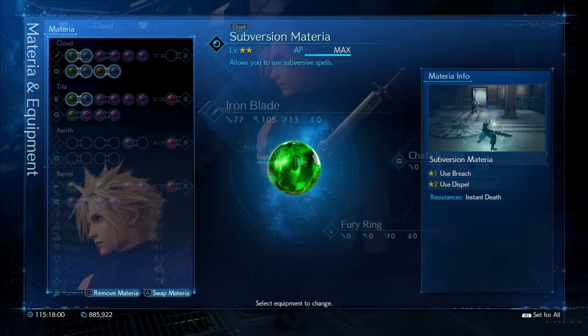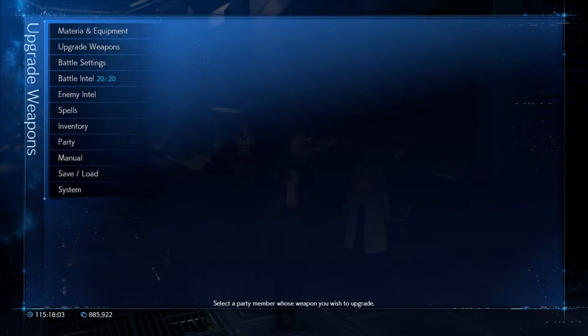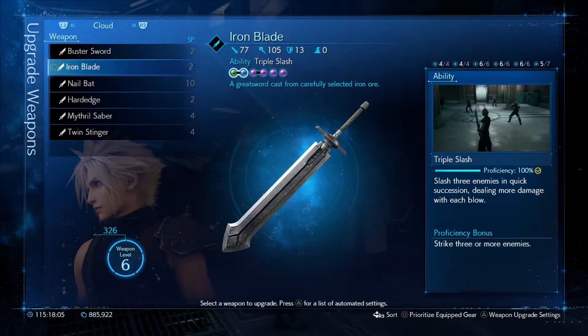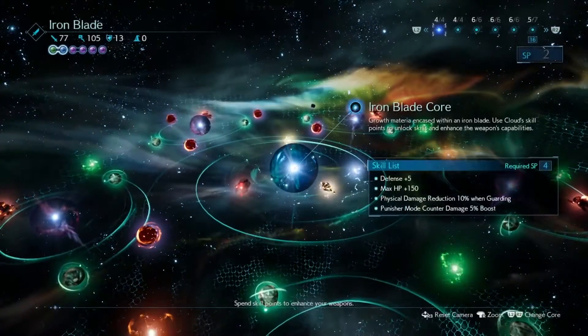You will survive with 1 HP, and the reason you survive with 1 HP is because you need a weapon ability that has the Reprieve skill. If you don't have Reprieve on, then you will die regardless. Here's an example — the Iron Sword, which has Reprieve and high magic attack power, making it a very good weapon to use for self-destruct.